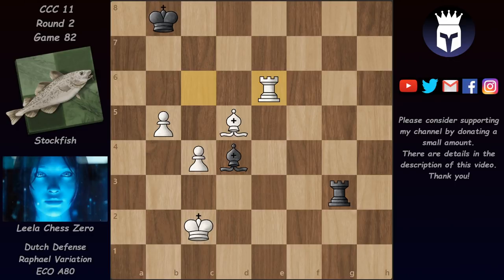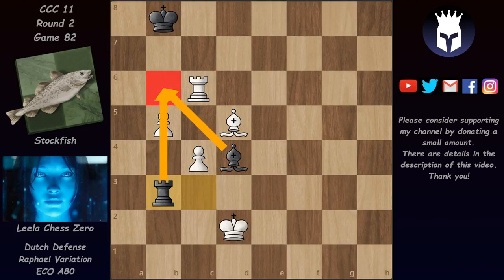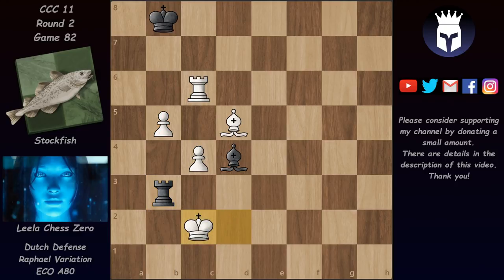Leela has to somehow bring her king back into the game. We have rook e3 now and rook c6 - avoiding the rook trade of course, as Leela needs the rook to win. We have rook a3, king d2, and now bishop e3 check. King d1, bishop d4, king c2, rook c3 check, king d2, and now rook back to b3. Stockfish has very good control of the b6 square so it's very hard to push the b pawn. It's also hard to push the c pawn because then the b5 pawn drops. After king c2 there's always rook c3 check chasing the king back.